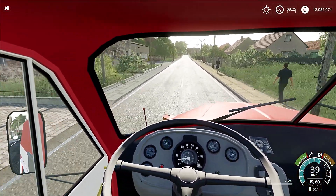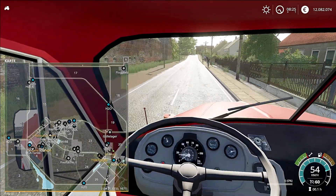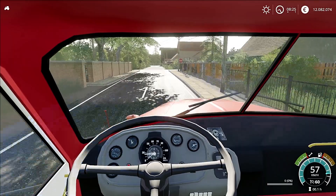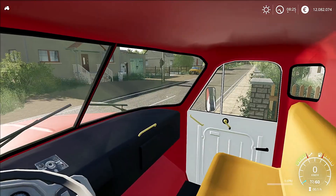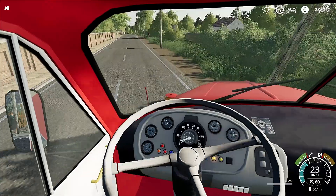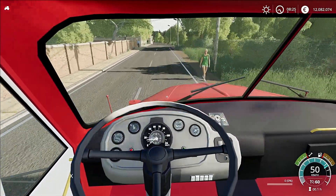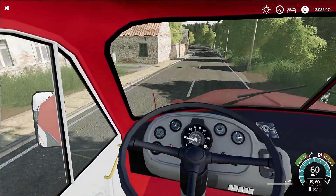Hier steht ein schöner Schlepper. Jetzt müssen wir dann die nächste links abbiegen, da kommt gleich so eine große Kreuzung. Da müssen wir reinfahren. Ach guck mal, da kommt sogar ein Zug! Da gehen die Schranken runter. Ach Leute, ich bin richtig verliebt in diese Karte. Ein Glück habe ich diesen Vorschlag angenommen. Das ist ja mega, Mensch! Das freut mich gerade richtig. Ich fühle mich gerade wie zehn Jahre zurückversetzt. Wahnsinn.